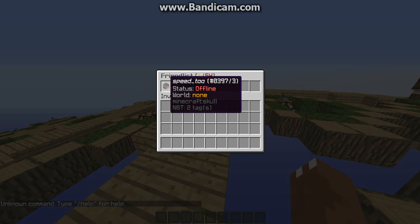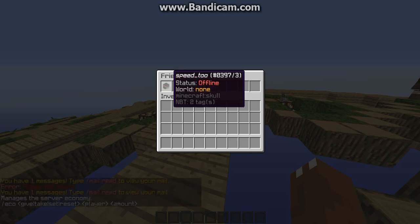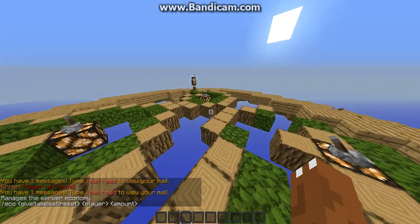I added my friend Speed too, so he's offline right now, but it opens up a GUI that will show their player head. Let's go in — I'm gonna add this guy on the server, he's the actual dev, though this is not his regular account.